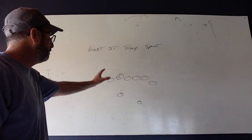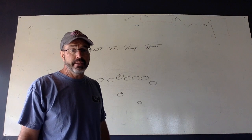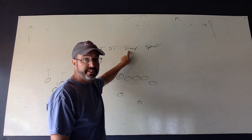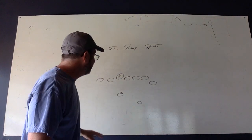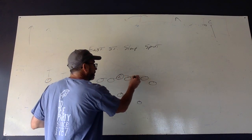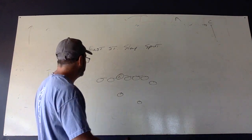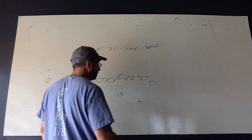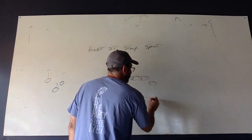Up front, my guys have what's called slap blocking. Slap stands for Step Laterally — that's the SL — Ass to the Pass. Mason is going to set up over here, so all of my guys know that they take a step laterally and then they turn their big backsides so that they're facing Mason. Mason, after taking the snap, is going to sprint out here.